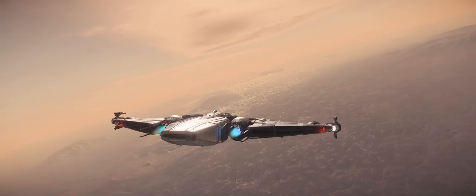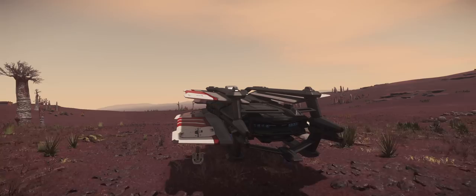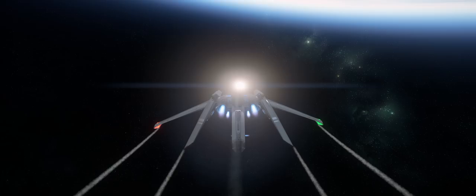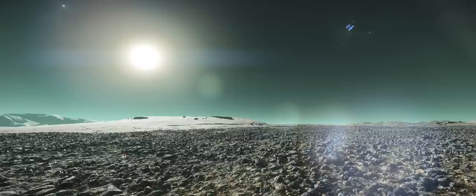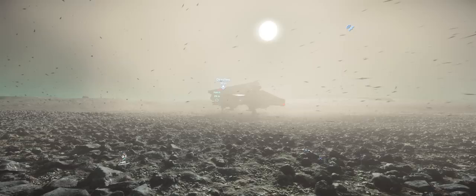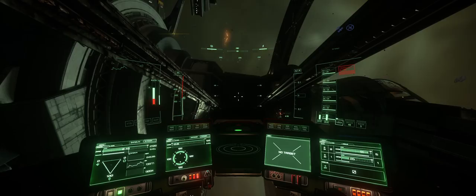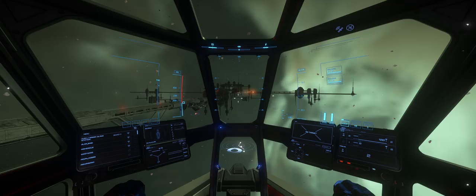While there is an incredible number of things about Star Citizen that leave me impressed, it is the flight model that takes the cake. For me personally, a proper flight model is crucial to a fun experience, whether you're hopping around delivering cargo, shooting up rocks, taking care of pirates, or my personal favorite — racing around the verse. With this video I want to give you a closer look at my observations, what I like about the flight model, the differences between versions 3.13 and 3.14, and some things I'd like to see.